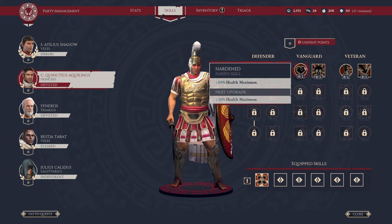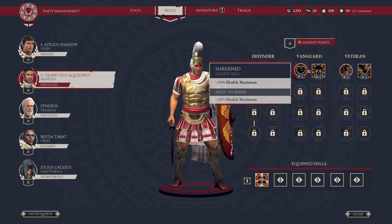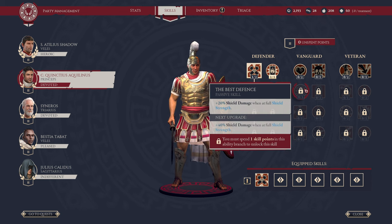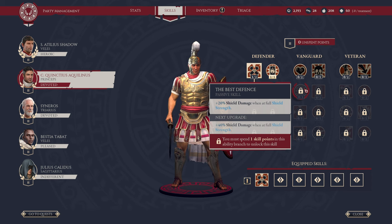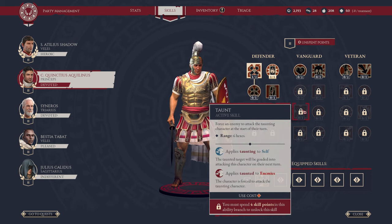Moving over to Vanguard. Vanguard is more about debuffing enemies in general, if I were to characterize it, but it still has a lot of tanky elements for keeping you alive. Going down the first branch within Vanguard, we have Hardened, which increases your health by 20% maximum — always useful. The next passive increases Shield Damage, effectively allowing you to deal additional shield damage. When you pick up shields, you'll have moves associated with that shield — this buffs that damage you can do up to a total of 60%, 20% for each upgrade, up to 3 times.